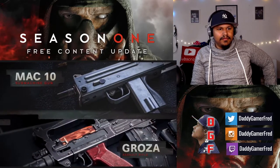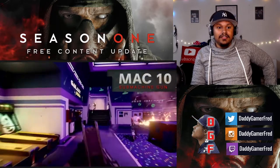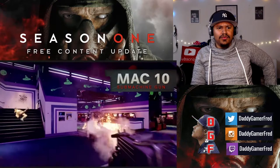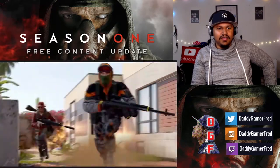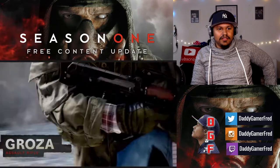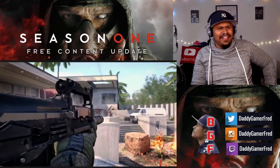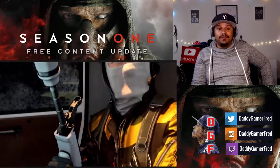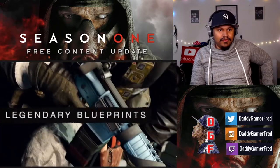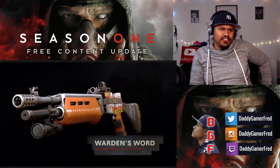Loading up for infil with two new weapons: the MAC-10, an SMG ideal for close quarters combat that spits out nine-millimeter rounds. For more range, check out the Groza assault rifle chambered in 7.62. It's got a solid stock but I don't like that iron sight.